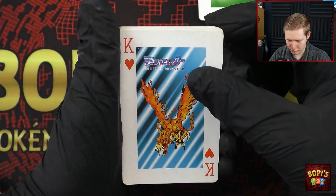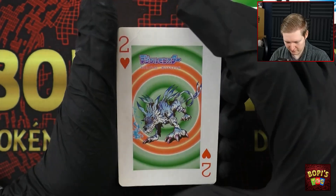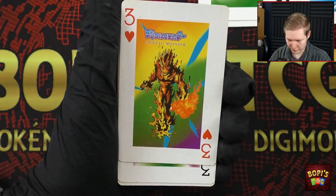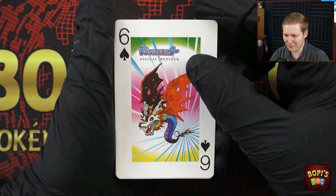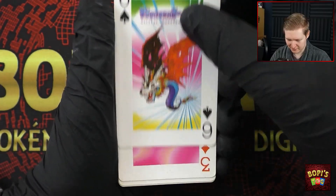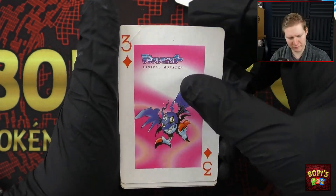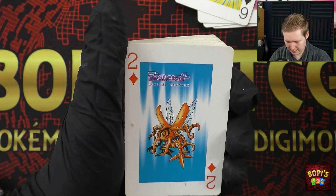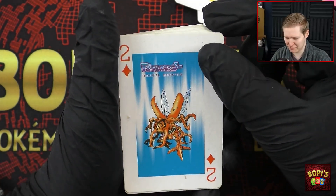We've got Birdramon as the King. You know what they should have done — they should have made the Joker card a Piedmon, that would have been phenomenal. We've got Greymon, there we go. We've got Garomon. Maromon — we've seen him on the back as well, also a heart. We've got Candlemon. I find this both very strange and very fascinating at the same time. We've got Edramon, Demidevimon, and then Kuwagamon which is put back so it actually fits the picture.